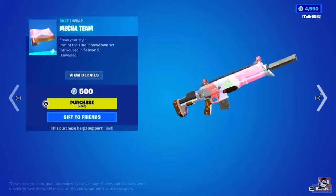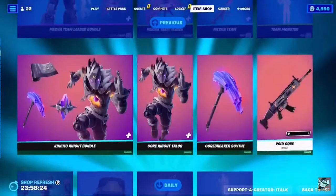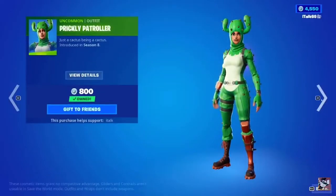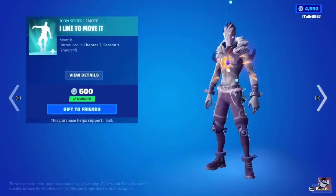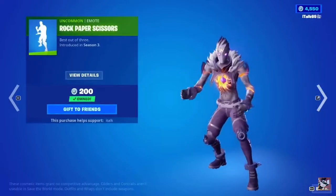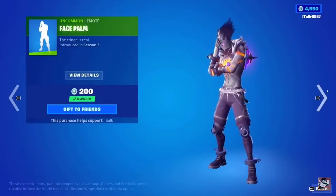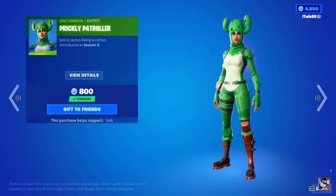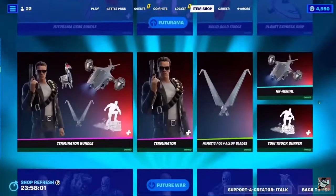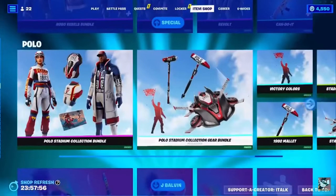Mecha Team Leader — my favorite skin in the game — their entire set is also in a bundle, but you can buy it all separately. Also Kinetic, Infiltrator, Prickly Patroller, Infiltrator Fork Knife pickaxe, I Like to Move It, Rock Paper Scissors, and the Face Palm emote are all back in the shop. Corny Talus is still here, Futurama is still here, Terminator is still here, all the robotic stuff is still here.